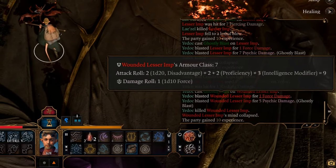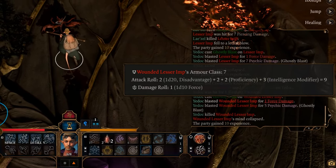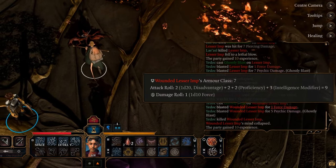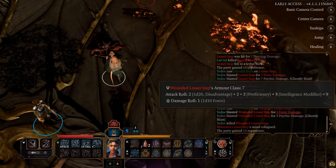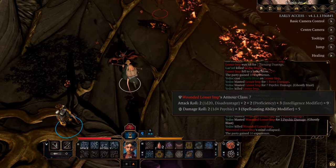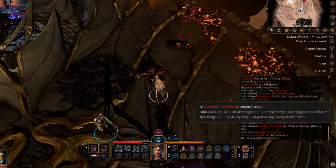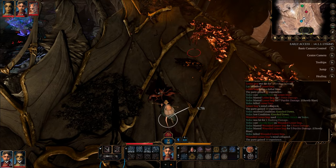Let me show you what the roll looks like. The attack roll was a two, which is really bad, but it has a plus two from the ring itself, a plus two from your normal proficiency, and plus three on your intelligence modifier, and we only did one damage. Also, for the modifier, it is your class modifier — so in this case we were the wizard, so intelligence, but if you were the rogue it would be dexterity. It also did psychic damage, and it does this anytime you actually do hit — it rolls a 1d4 plus your spellcasting ability modifier.